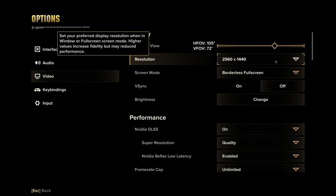Then we have Resolution. Just set this to whatever your monitor's native resolution is — nothing higher, nothing lower. If you set it higher, it'll just eat performance for no real reason. And if it's lower, it'll just look blurry for no real reason.